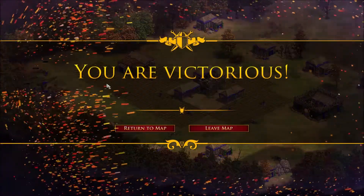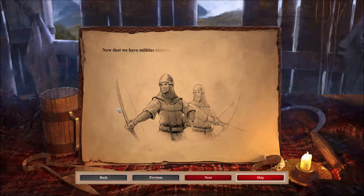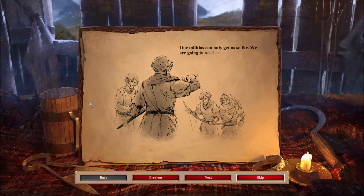So where's the attack? No work — that's fine by me. Now that we have militias stationed across the border, the English have slowed their raids. But facing Longshanks' army will be another matter. The wicked English king has yet to bring his famous longbows. Militias can only get us so far — we're going to need more advanced weapons.